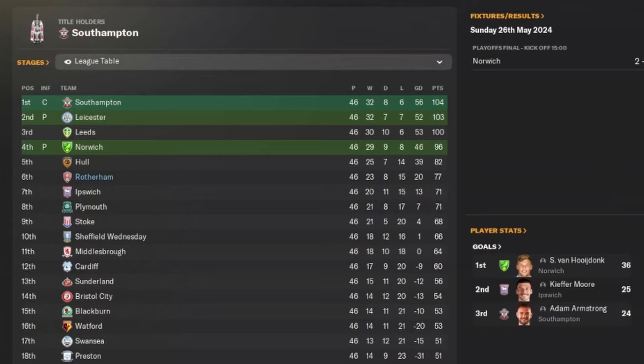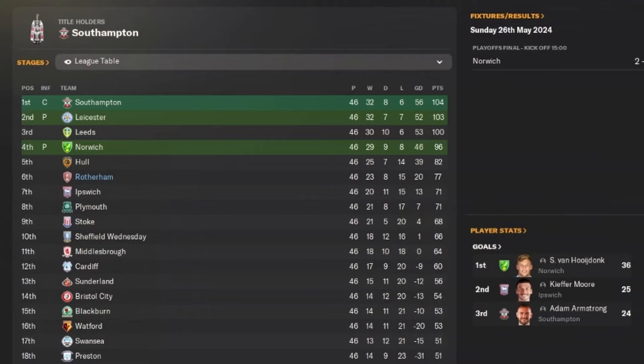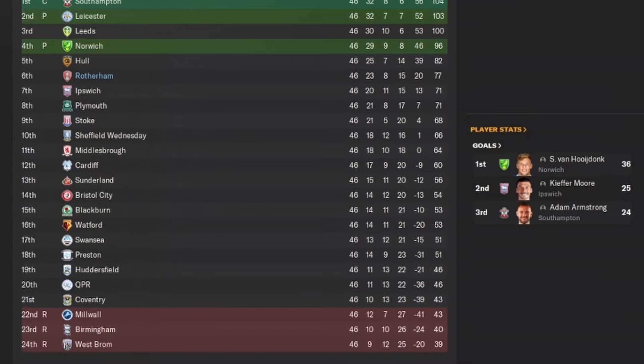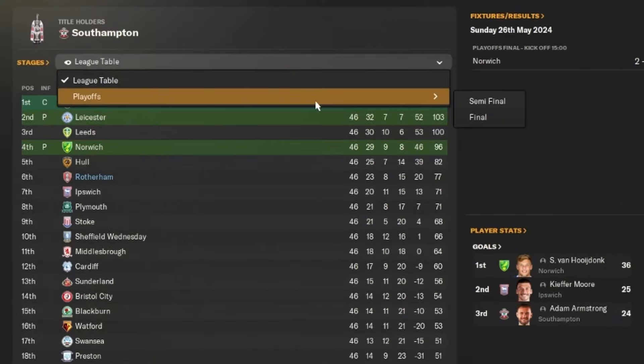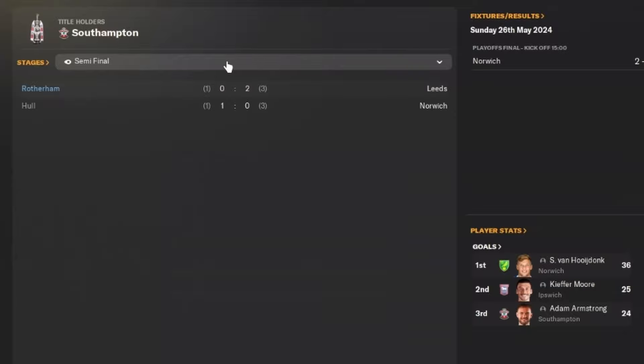With Rotherham we finished in 6th place — consistent top 6 finishes across National League, League 2, League 1, and now the Championship. 23 wins, 8 draws and 15 losses, a plus goal difference of 20, with 77 points on the board. This is a team predicted to finish rock bottom — though notably West Brom and Birmingham City got relegated. We went into the playoffs and were knocked out in the semi-final to Leeds, 3-1 on aggregate.